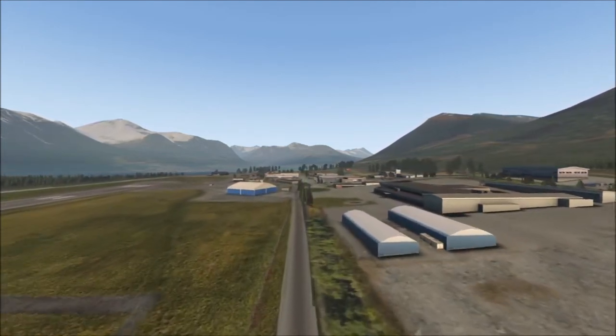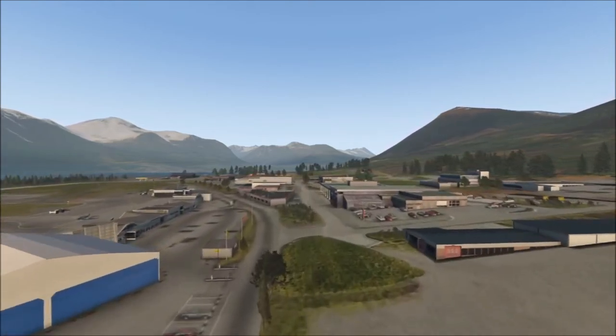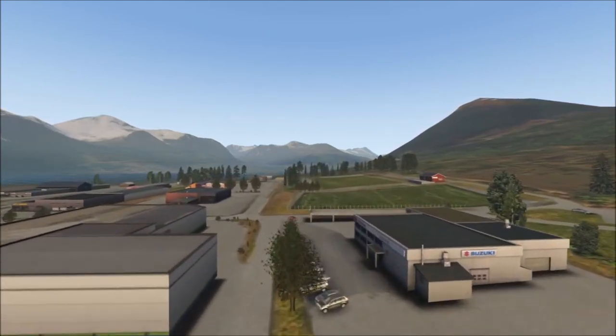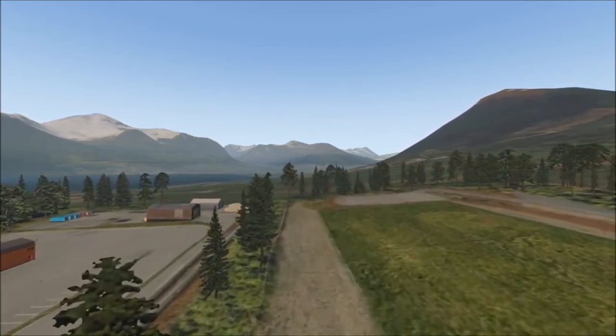This is the airport end — I can't find any way of getting down the other end at the moment. You can park out here; you can see the Robin just to the left. There's plenty of cars and trees, and if you want to come and have a game of football, there's a football oval there waiting for you.